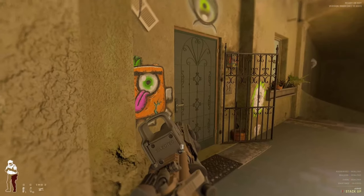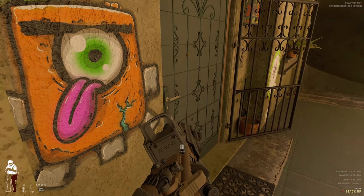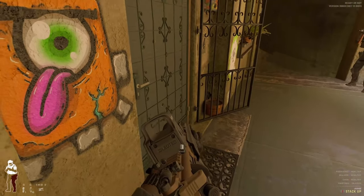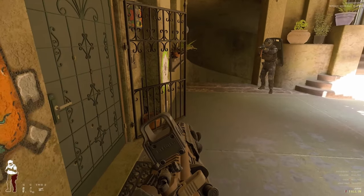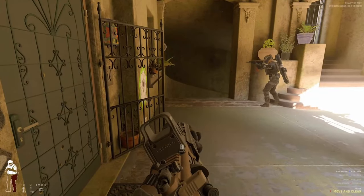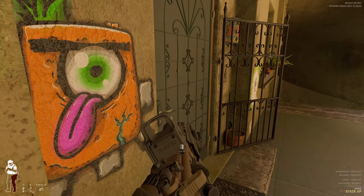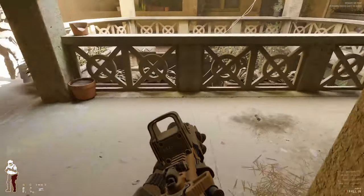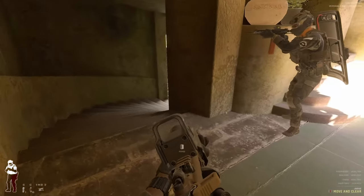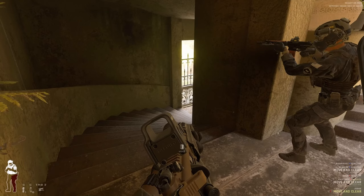Never cross doors like that — never stand in front of doors. You always want to come up on the side. You can cross the door if you do it quickly, but don't ever just stand in front of it — because that's exactly what happened there. I'm more focused on teaching than doing the right thing and here I am getting shot. Very good lesson to be learned. I do not want to breach the next big room yet because I don't know how big it is. I'm going to cross this doorway and enter. These guys will actually clear stairways for you — let them do most of the work.